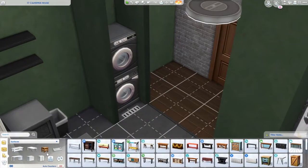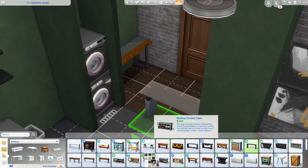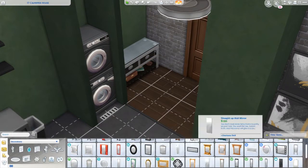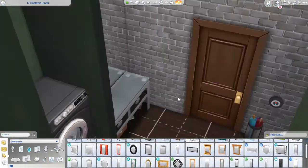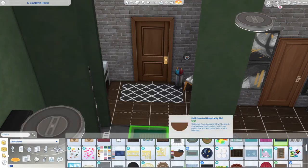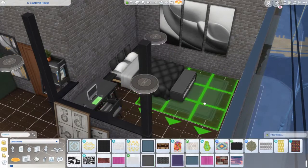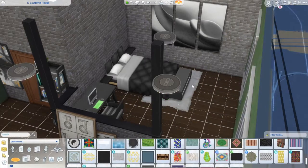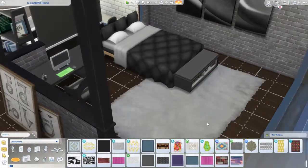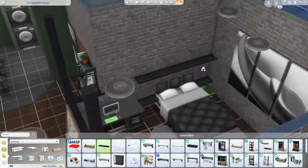I like having a drain near the washer and dryer because when my sim does laundry, a lot of the time when they pull stuff out of the washer there are puddles everywhere — so I've made a habit of putting a drain close by. I also completely forgot to put curtains, so I did that off-camera. I used blinds in some areas and curtains in others — kind of more in the living area — and blinds near the bedroom. We'll have to check the screenshots.